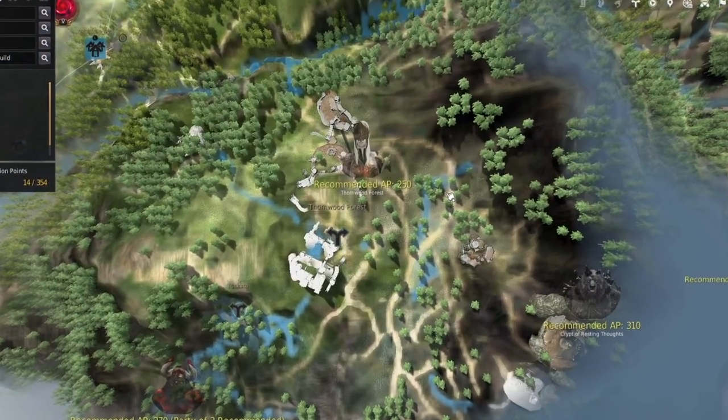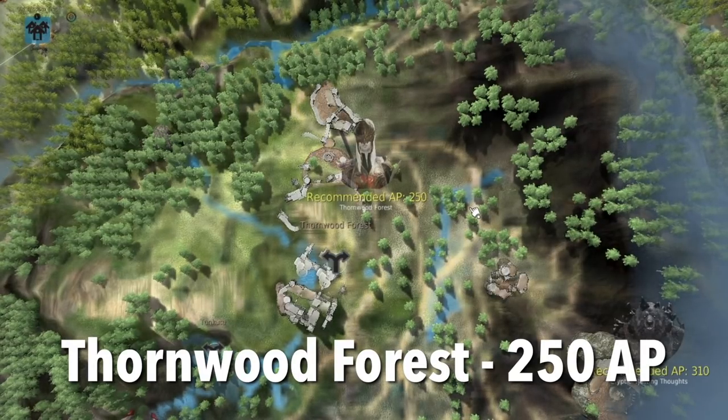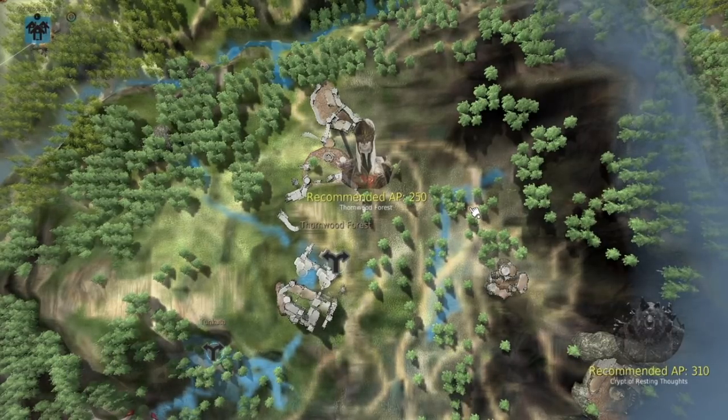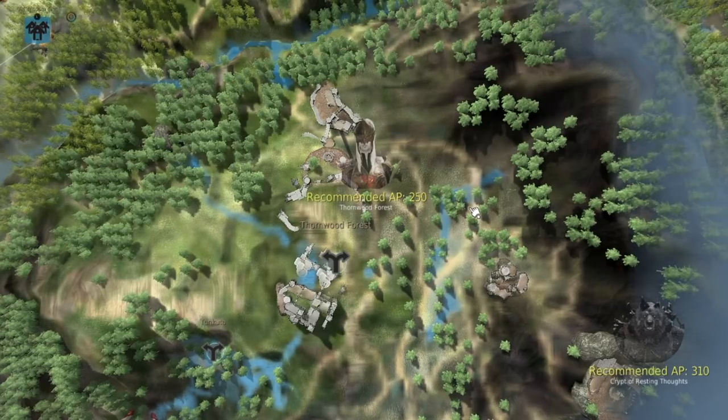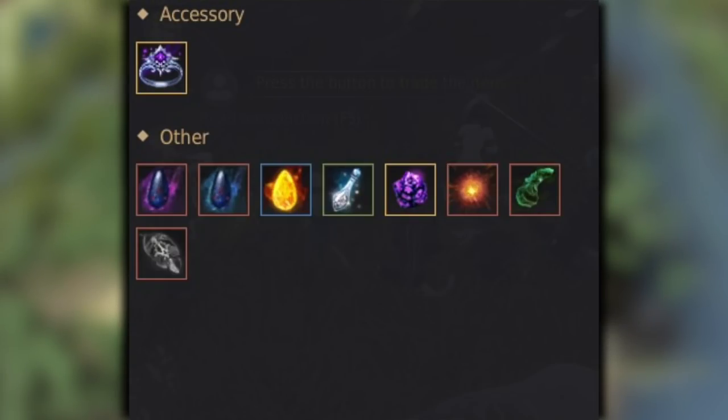At around 250 AP, you can start doing Thornwood Forest, which came out with Odelita. One thing about this area is they CC a lot, so I recommend socketing CC resistance in your chest piece and even your shoes if you're willing to. Classes with a lot of super armors, like a Guardian, will do really well here. Notable drops include the Ominous Ring, which is pretty valuable, though the drop rate felt lower than a Distortion Earring in Star's End. The trash loot is pretty consistent — lots of Kaphras, Ancient Spirit Dust, and more.